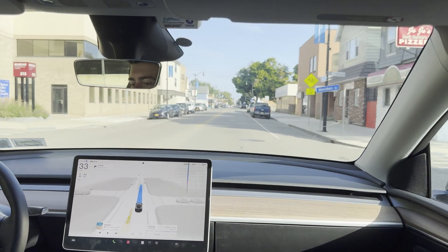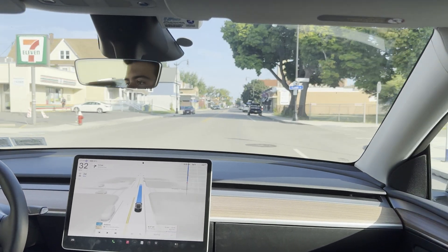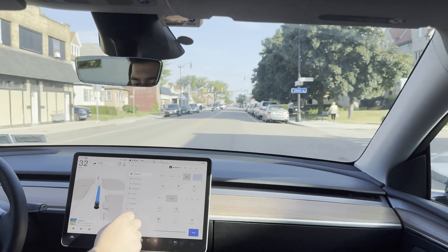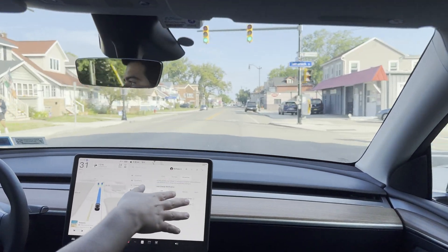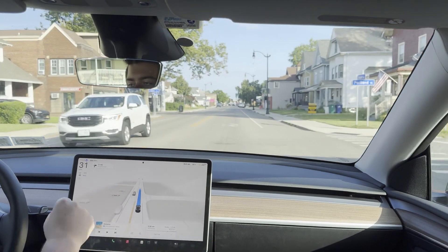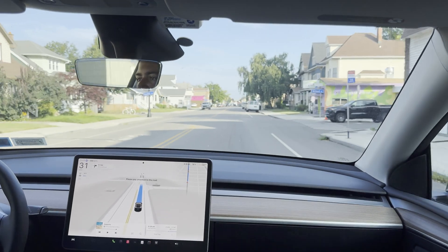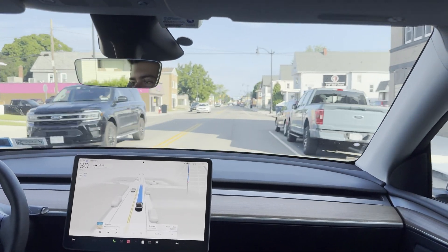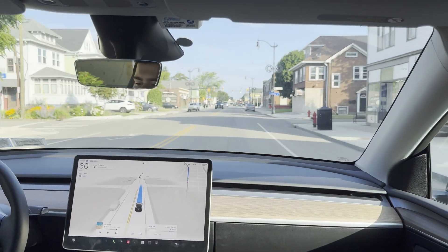I'm supposed to change this to auto speed — someone suggested trying it out. We are in autopilot by the way, and switching to automatic speed now. I don't know when it started slowing down to 31, but that's why I like having the auto — I can adjust it to my liking. Now we're going 30, so we're going slower.